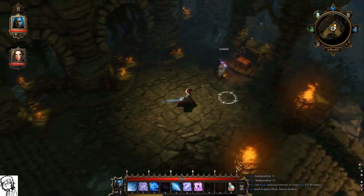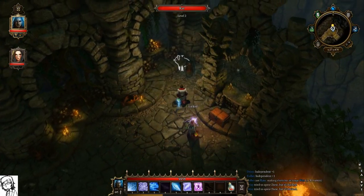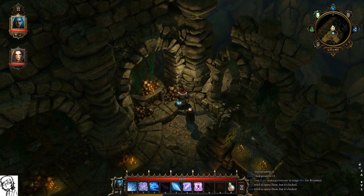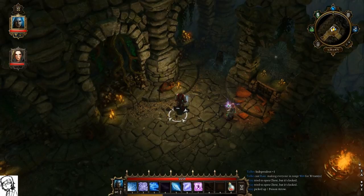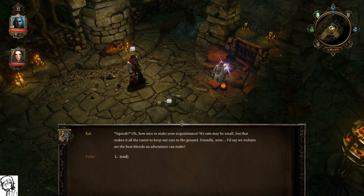I found a chest down here. Oh, there's a squeaker here for you to talk to. Can I talk to him? I can wait — why can't I talk to him? I'm clicking on him to talk. Come here, come here, rat friend! Oh hello! Oh my gosh, you're actually talking to it. 'We rats may be small, but that makes it all the easier to keep our ears to the ground. Friendly-wise, I'd say we rodents are the best friends an adventurer can make.'